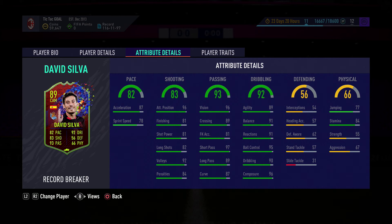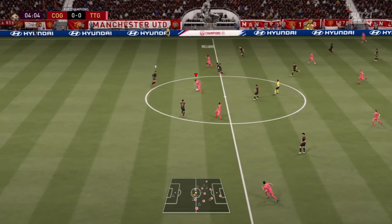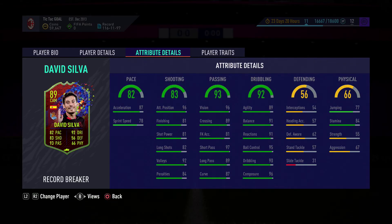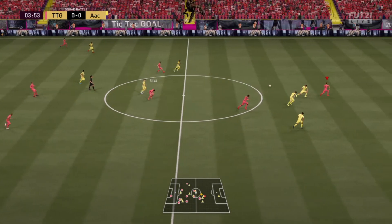The 89 Record Breaker card — I haven't even come up against anyone who has this card, but it's amazing. For the price, it's worth it. It's not cheap but it's not expensive — you do have to grind and save coins, but it will be worth it. As long as you've got the right strikers, all you need is David Silva feeding them through and you'll find the net.